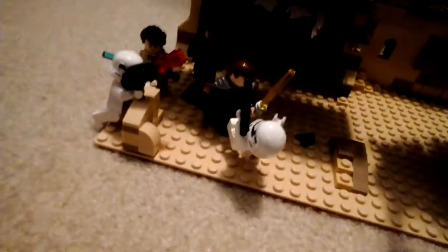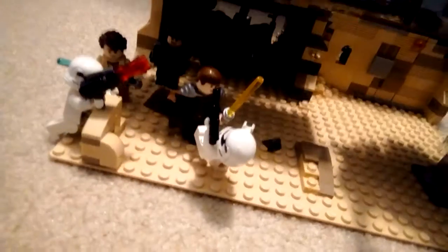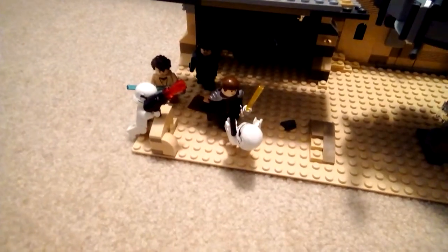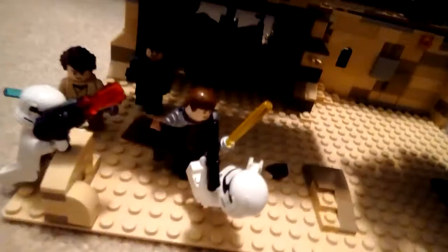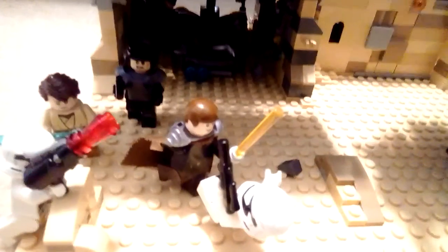This is called Shipment Attack, and the First Order sent a small squad out to attack the shipment which is in here. Over here we have Philip and his upgraded-looking yellow lightsaber, and me with my upgraded-looking stuff. We have two First Order stormtroopers and a dude in the back.